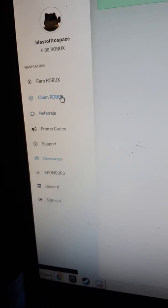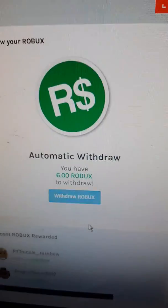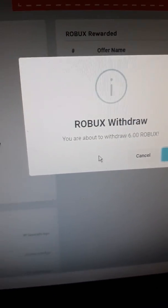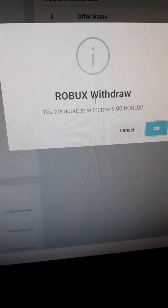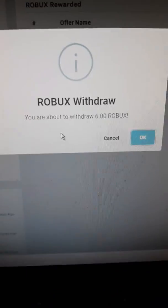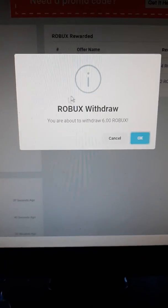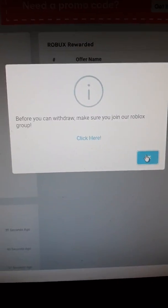So I'm going to show you this — this website is legit. So when you first are getting your Robux, you'll come to this page and you'll press withdraw Robux. And they'll ask you to join the group. Join the group. If you have to leave a group, leave a group. Because I'm going to be 100% honest with you — this website will give you Robux. I'm not joking. So then, once you're done joining their group, the group that they tell you to join, you press OK, processing.